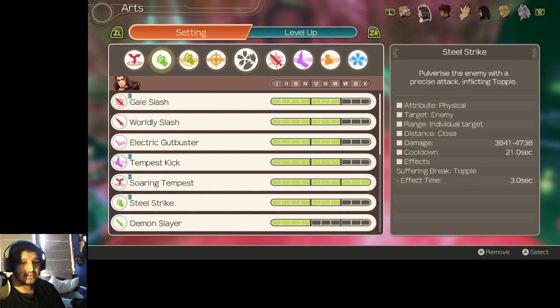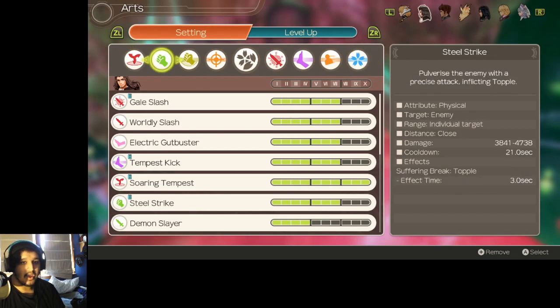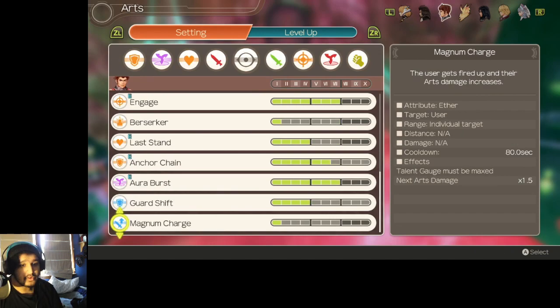With Dunban, the main thing you want to worry about is making sure he can draw aggro — so I have Battle Eye and Blinding Blossom on. We also want to make sure he can topple, so Seal Strike is there as well. I have some Aether Damage abilities with Temptus Kick and Thunder, so he can at least help in the fight with the Nebulas and deal a little more damage to Larithea. Soaring Temptus is okay, but it doesn't really deal a ton of damage — it's mainly useful for increasing his talent gauge and maybe the party gauge.